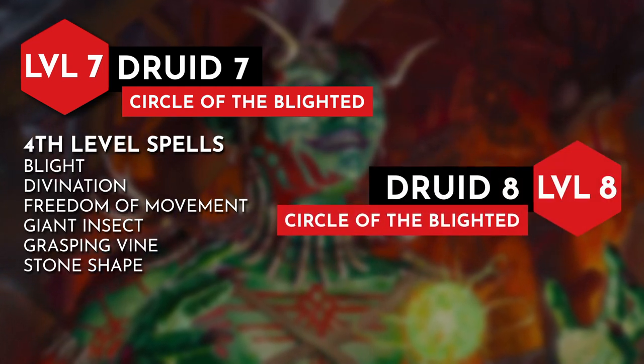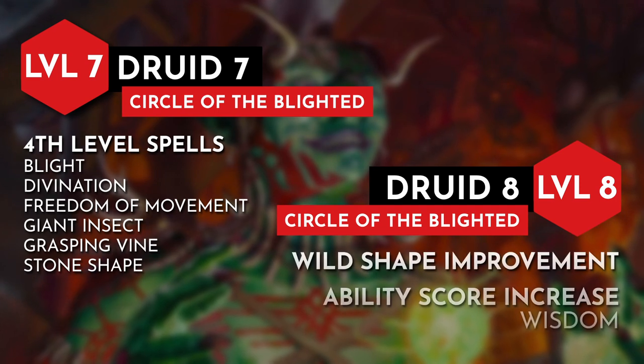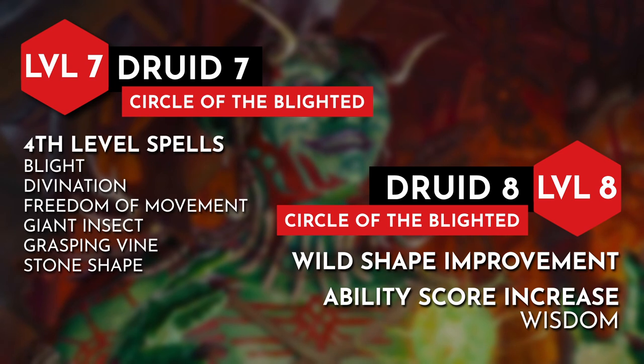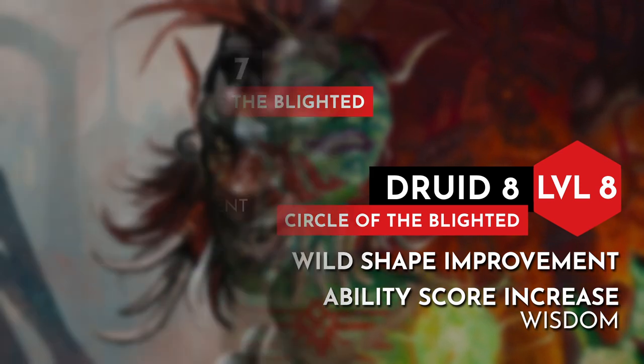At level 8, we can take on better forms with the wild shape improvement. For the feat or ability score increase, I went with the ability score increase, choosing wisdom to boost our spell attack and spell save DC.